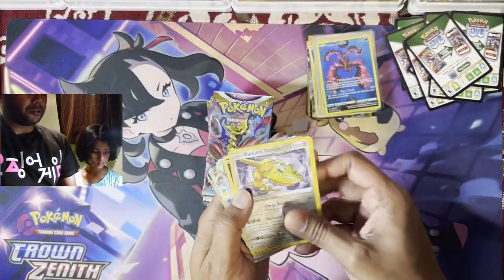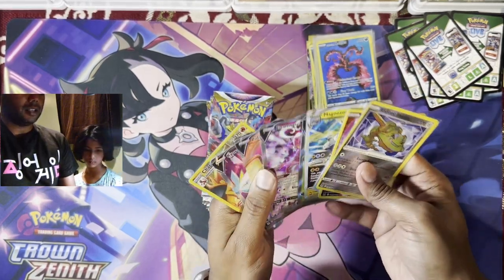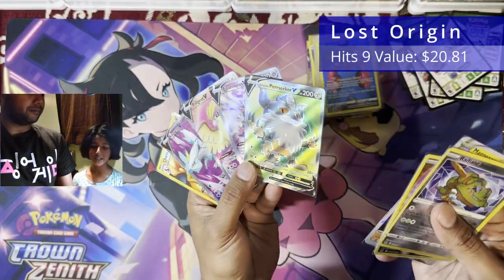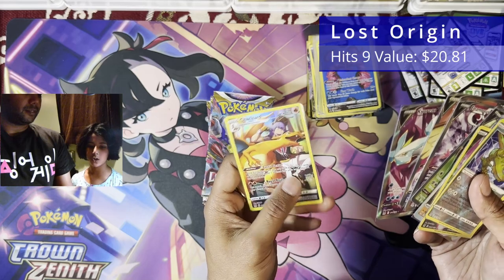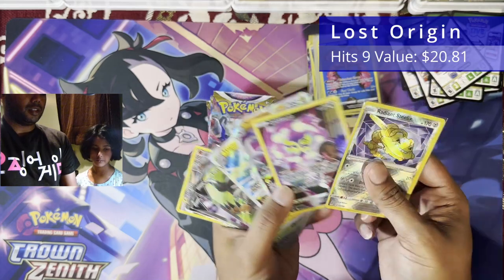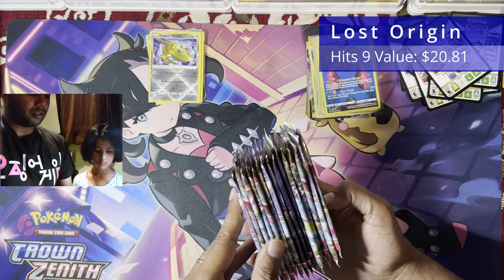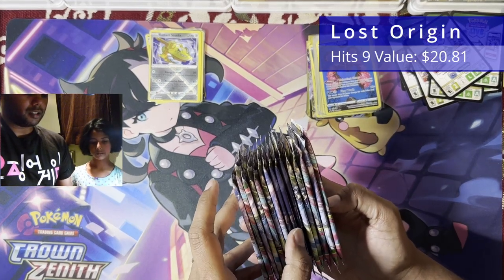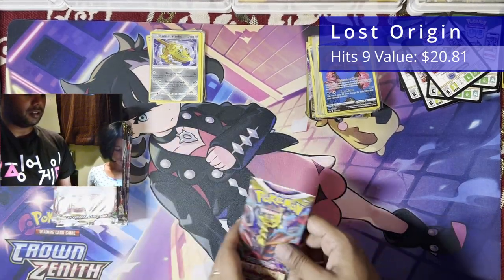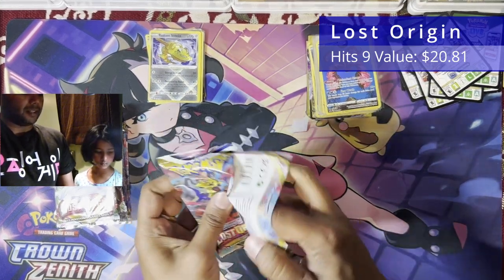On to Lost Origin. The first 15 packs we opened here, we got nine hits: four Full Art rares, one Radiant, one Trainer Gallery, two V-Stars, and one Trainer Gallery. So, 15 packs to go to complete this and see which set is the best set.